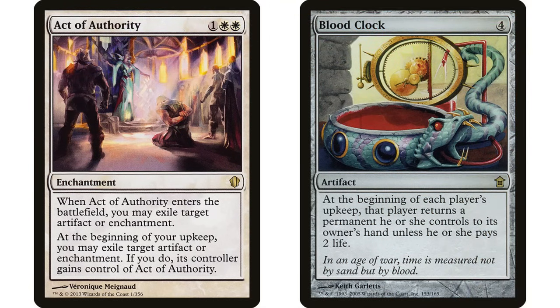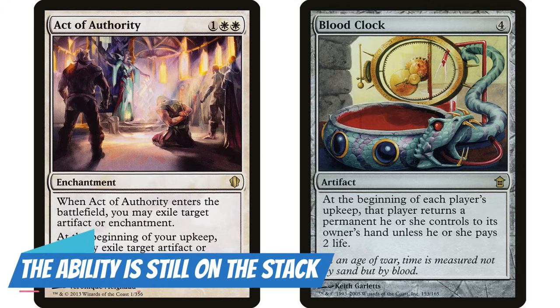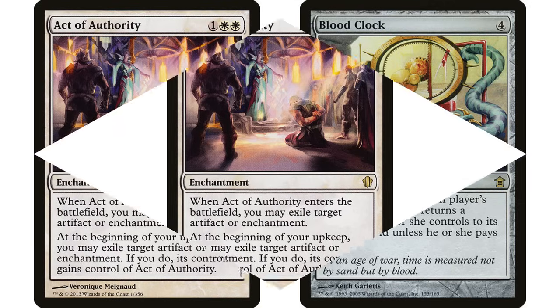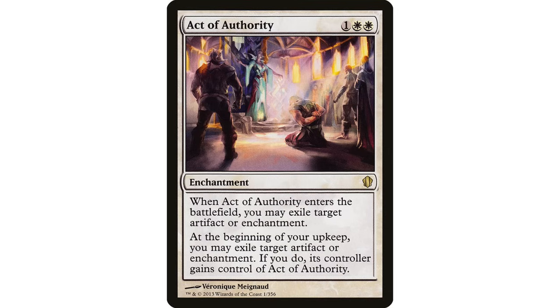I put this in a blinking-style deck with Blood Clock — Blood Clock says at the beginning of each player's upkeep, return a permanent they control to its owner's hand unless they pay two. Both triggers fire at the same time. I stack them so I target something with Act of Authority, then Blood Clock resolves first and I bounce Act of Authority to hand. The trigger is still on the stack — removing the source of an ability does not remove it from the stack — so it will still exile the target, but it won't swap control because Act of Authority is in my hand.